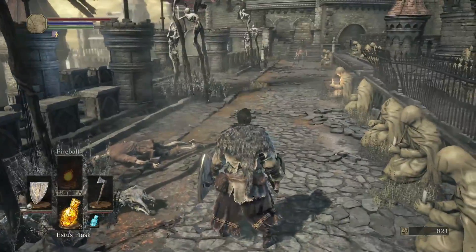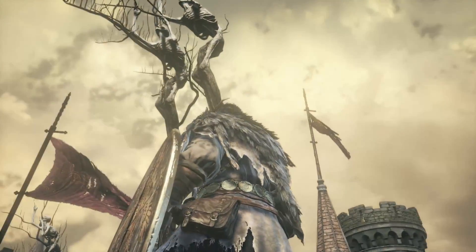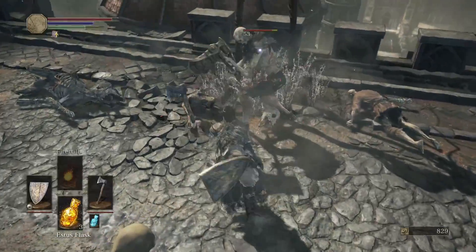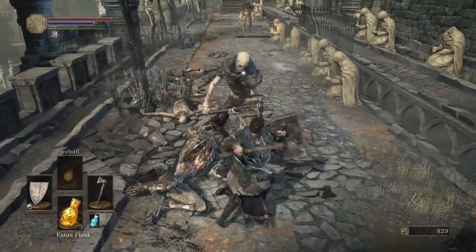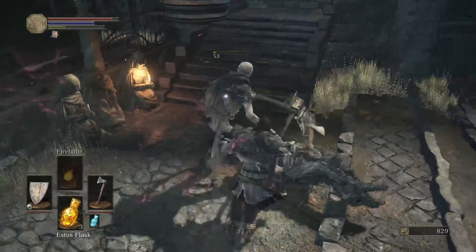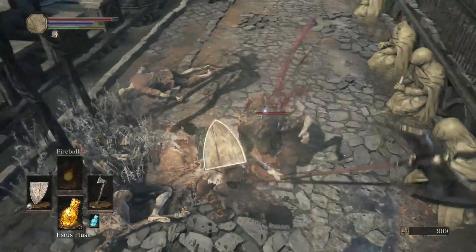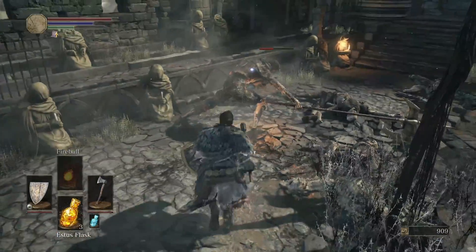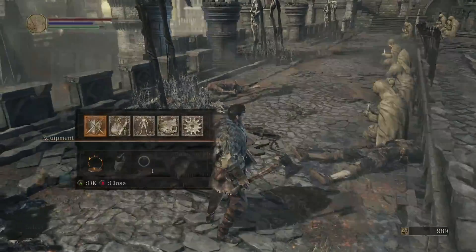We've got a lot of random worshippers around — dudes that I don't know if they're impaled on those trees or if they somehow grew into that. It's weird. An axe guy — whoa, it almost hit me. We got his great axe. I'm pretty sure we can't use the great axe, nor would I probably want to anyways — it requires 32 strength.